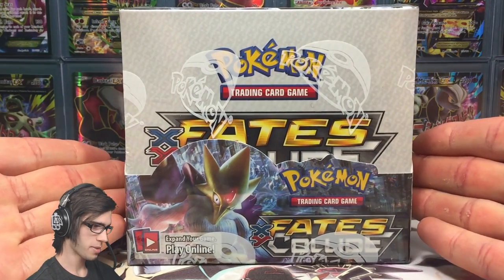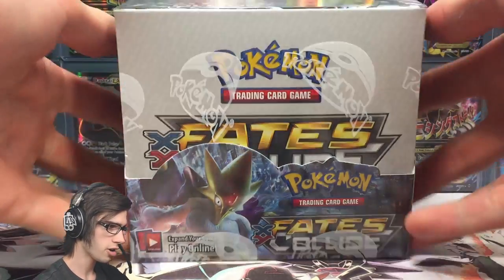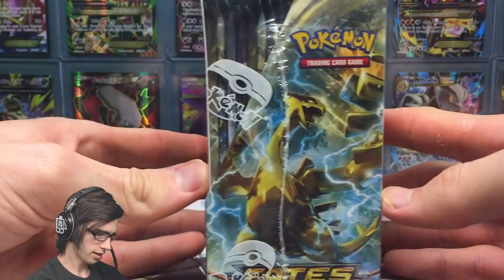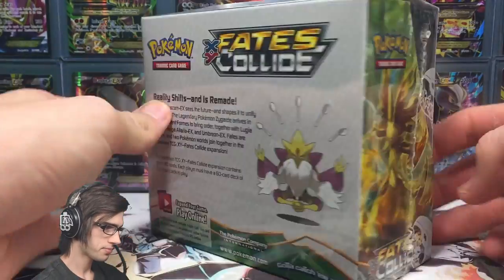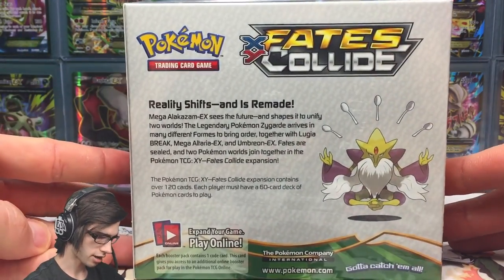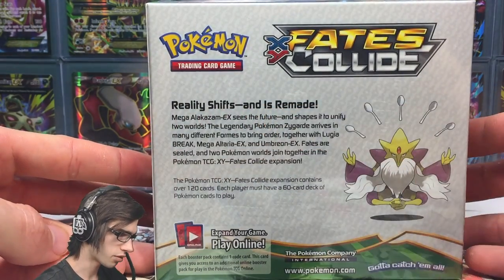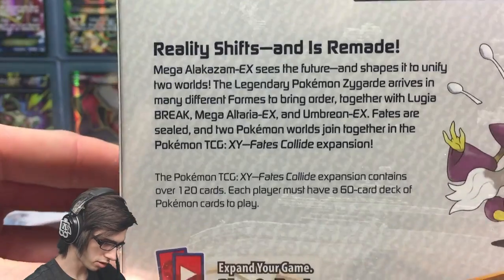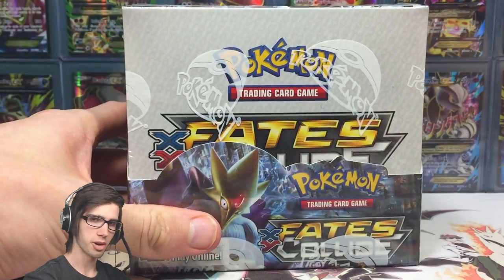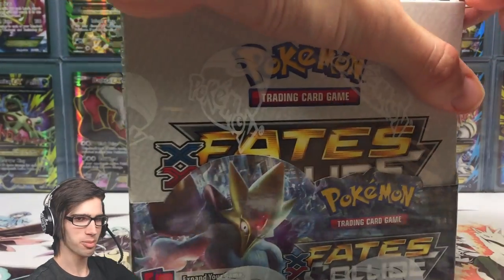For those who have not seen a Fates Collide booster box before, this is it — you've got Mega Alakazam chilling on the front with the Fates Collide logo, Perfect Zygarde on the top, Lugia Break and Delphox Break on the side, and on the back you've got the lonely Mega Alakazam. It says 'reality shifts and is remade' — I'll bring this up closer so you guys can pause and have a read.